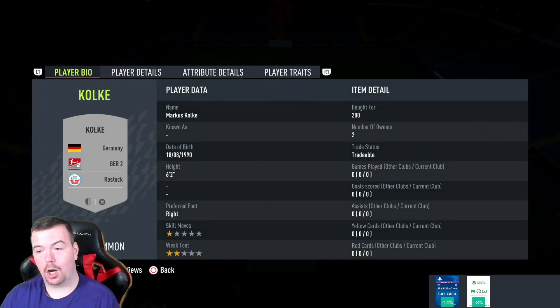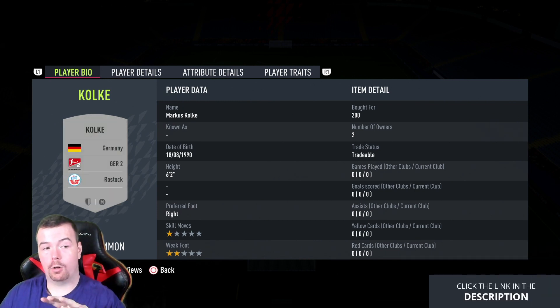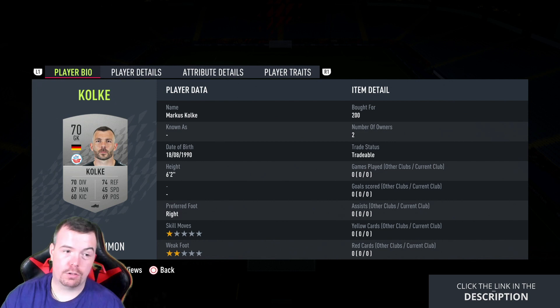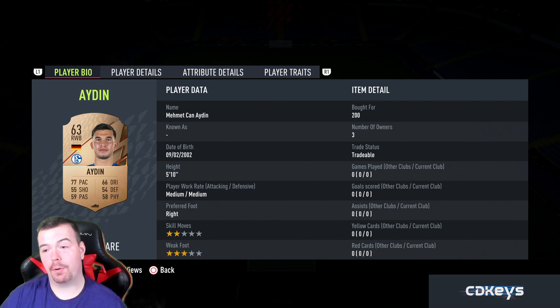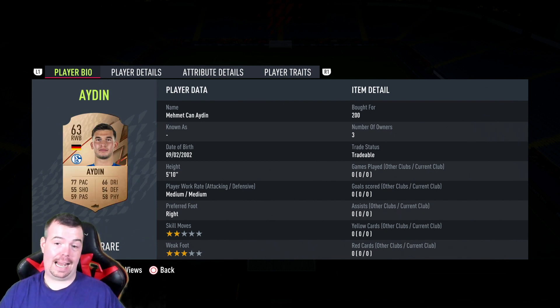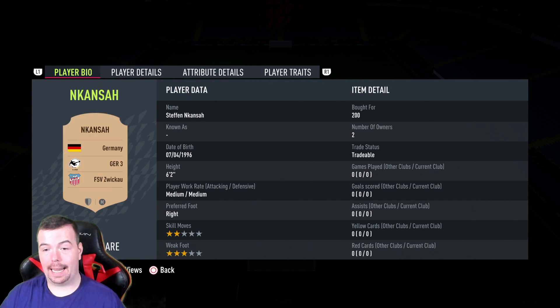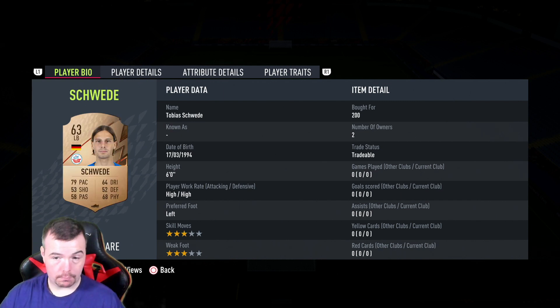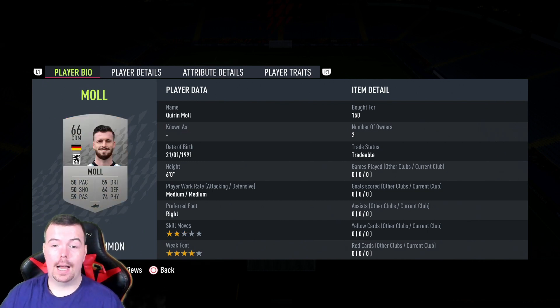Kolok — or whatever his name is — is from Rostock. He's one of two players from the same team, 200 coins bid. I overpay by 50 coins just in case, but you're looking at 200 coins max. Then for the bronze players — Adin, a right wing back, 200 coins bid from German league two; Gembal Ali, center back from German league three, 200 coins bid; Nakansa, 200 coins bid from German league three. Swede is my other Rostock player, 200 coins bid.